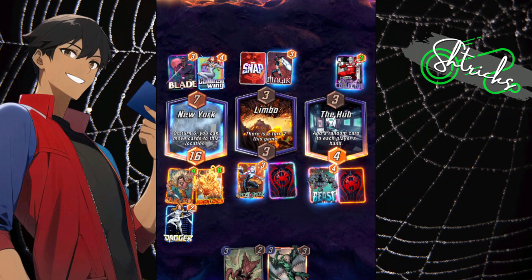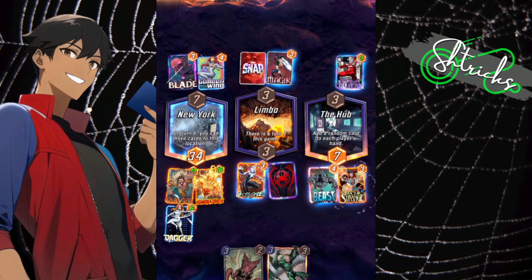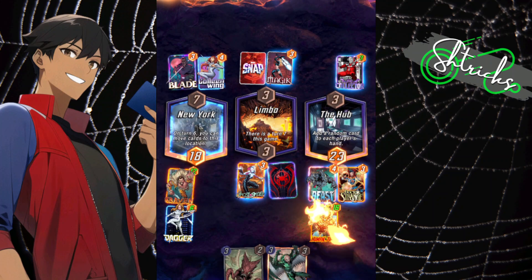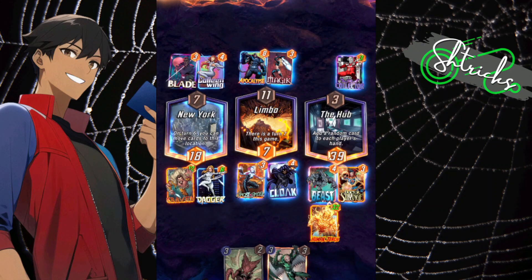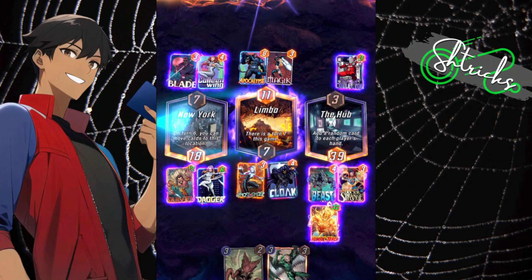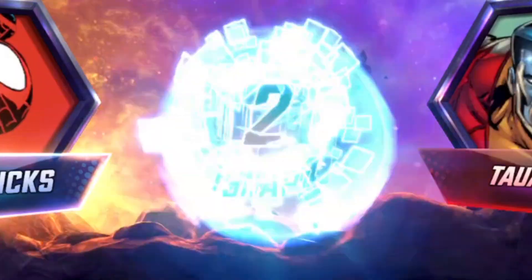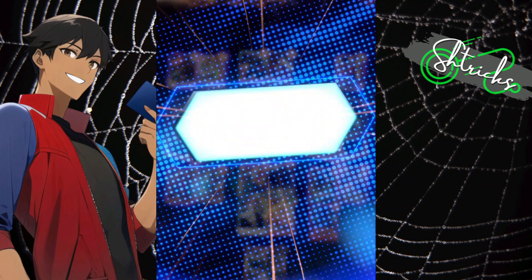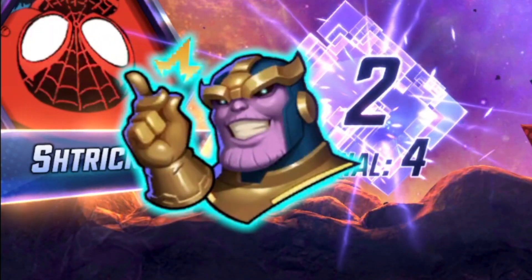It's a lot of movements everywhere — it literally is like chess. Craven's getting powered up, Dagger gets powered up, Human Torch gets buffed, then Human Torch gets buffed again because of Dr. Strange, and then one final buff over to Limbo when I reveal Cloak — it's madness. Dagger's going, Human Torch is going, I'm throwing down Brood, I'm snapping back — and before any of that happens, he retreats. Smart move on his part, but I wanted the points.